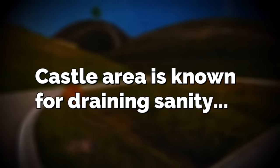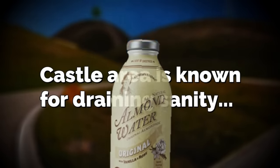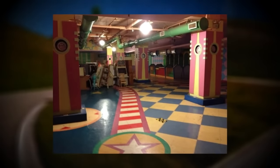You can actually walk up the invisible hill and get to the castle. But the castle area specifically is known for draining sanity, so be sure to carry almond water with you so you don't go off the deep end. Inside of the castle, you'll notice there is a huge funhouse area. In fact, the entire castle itself is a funhouse — a playhouse, whatever you want to call it.